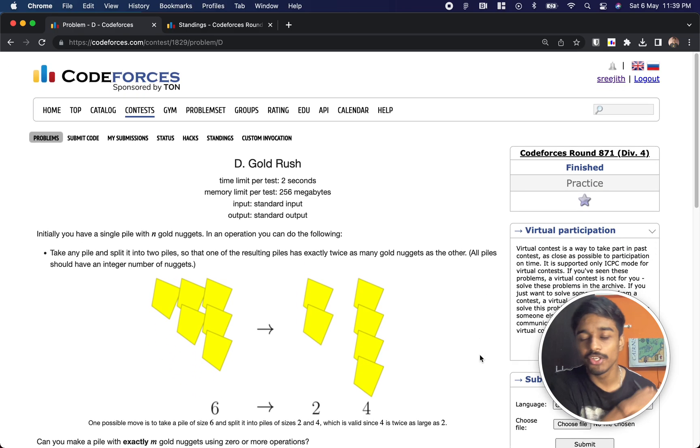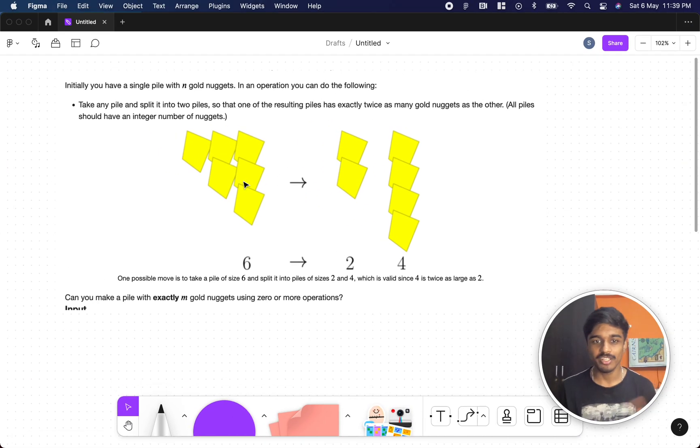Hi guys, welcome back to another video. This is Codeforces Round 871 and we are at the fourth problem, Gold Rush. So let's see what the problem states.